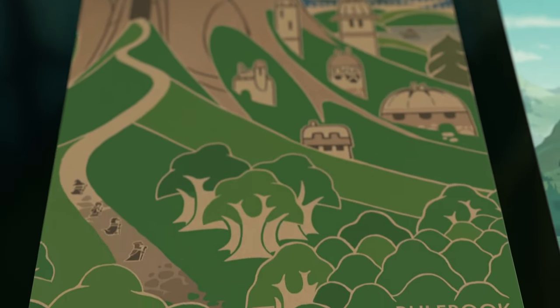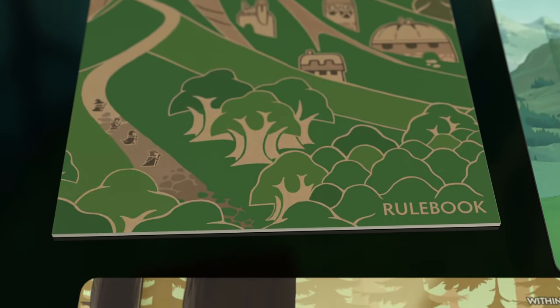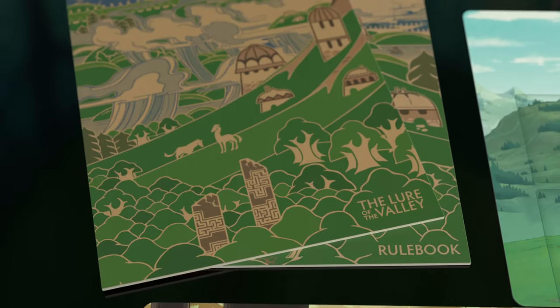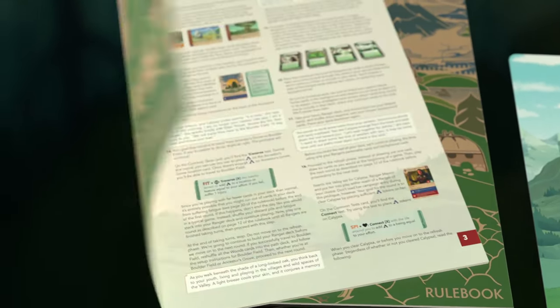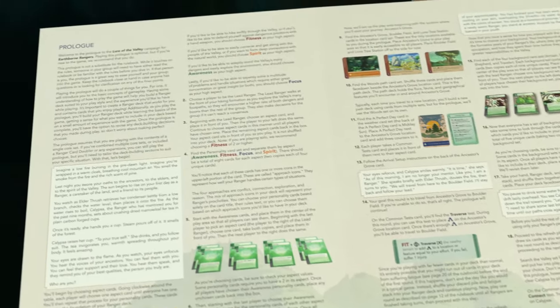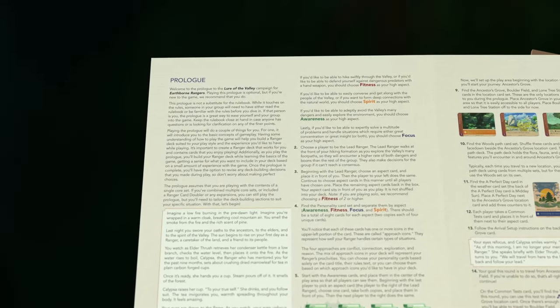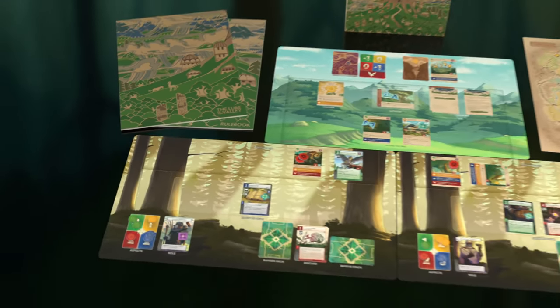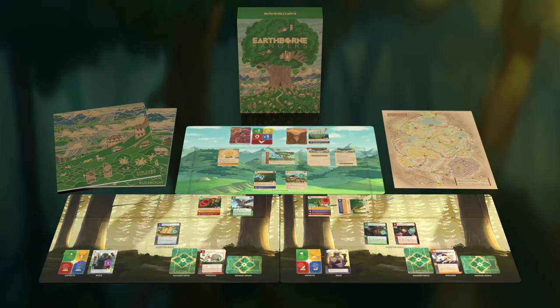If you're about to play the game for the first time, we recommend reading the rulebook, or at least watching the rest of these learn-to-play videos. Then play the prologue found on page 2 of the campaign guide. The prologue will introduce basic concepts in a guided game session and help you build your first ranger deck. It's time to don your cloaks and jump into the world of Earthborn Rangers! For more information, visit firestorm.com.